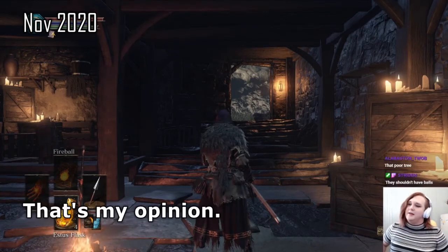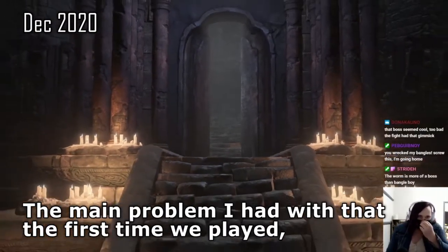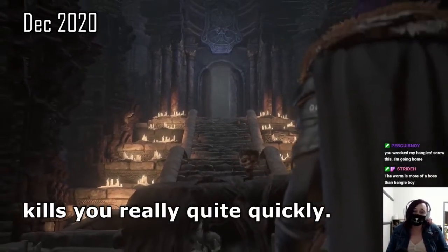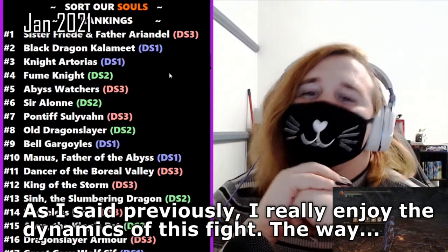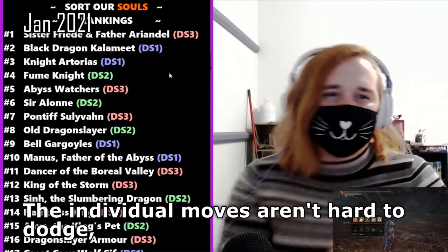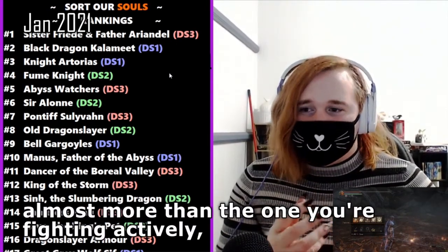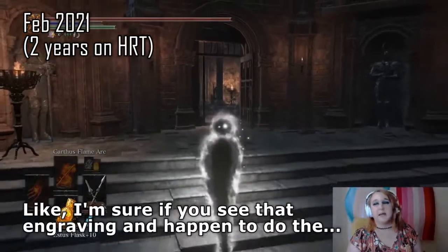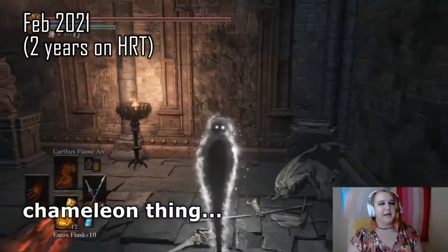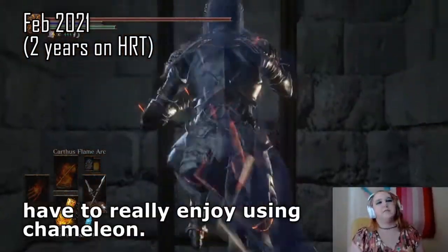Yes, that works — that's my opinion, they should have balls. The main problem I had with that the first time we played, and it seemed like we all had, was that it wasn't immediately obvious that the sort of fog around him kills you really quite quickly. I really enjoy the dynamics of this fight — the individual moves aren't hard to dodge, but if you aren't paying attention to what the other one is doing, almost more than the one you're actively fighting, you're gonna get hit. Like, I'm sure if you see that engraving and happen to do the chameleon thing, you'd know immediately that was the thing, but you have to really enjoy using chameleon.